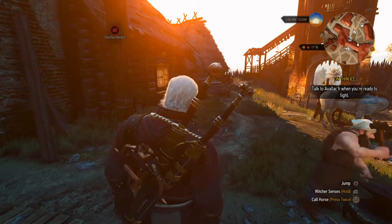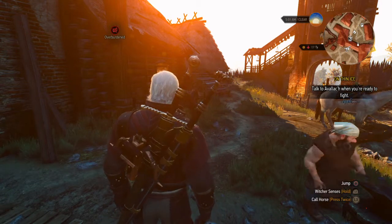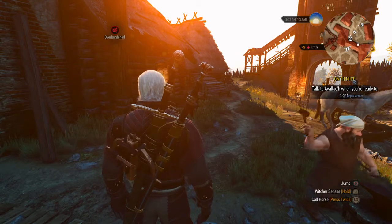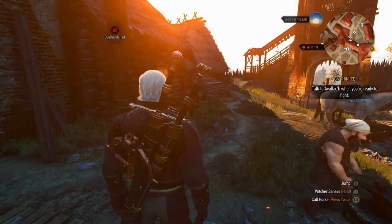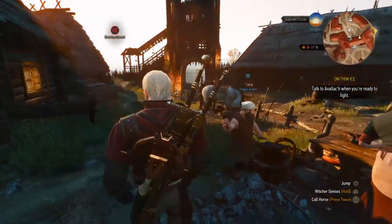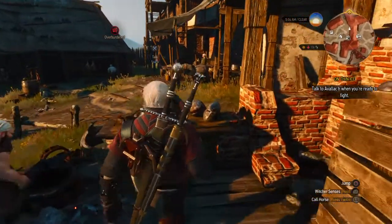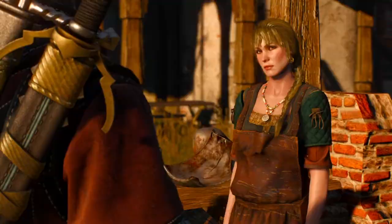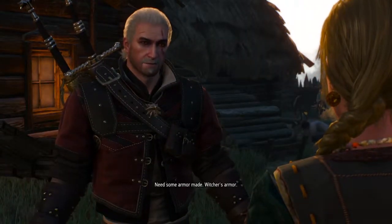There's a slight twist: you have to play a side mission to be able to access the master craftsman. Which coincidentally is this lady here — 'Good of you to come, boy. What can I do for you? Need some armor made, Witcher's armor?'